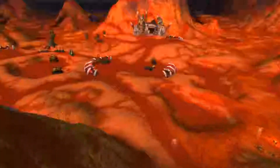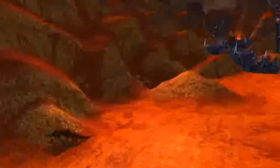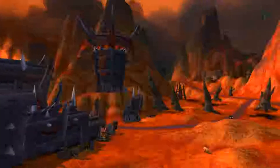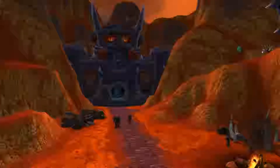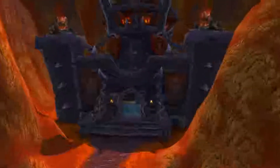Moving on — over here we've got more ogres, and these are the updated hyena models from the BfA expansion. This used to be the Horde area before the Draenor expansion came out, and it was also updated when Cataclysm launched. When the Draenor expansion came out the Iron Horde took over, so you can't use this Horde base anymore — but you can switch back to the old Cataclysm version to see it. This is where the flight path used to be for the Horde, and this is the base camp.